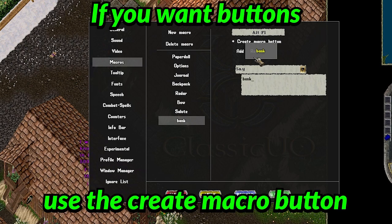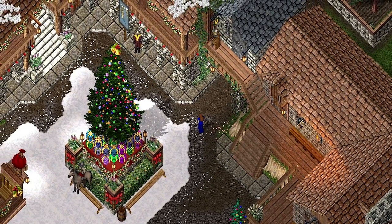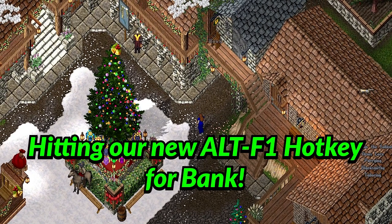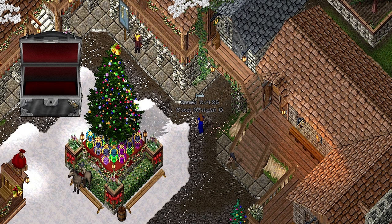You can also click the create macro button, which creates a little macro button based on the name of the macro. Now if I run over to the bank and hold Alt+F1, it'll open the bank, or I can click the little icon.